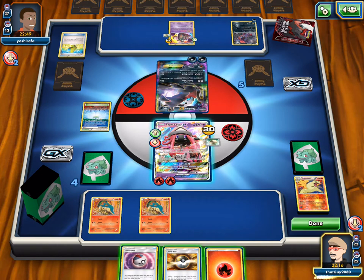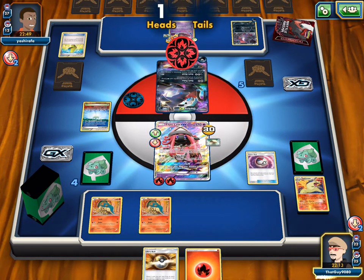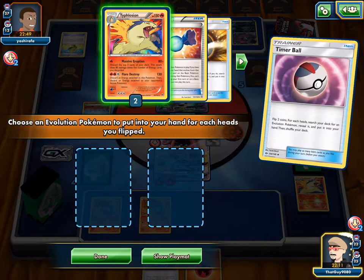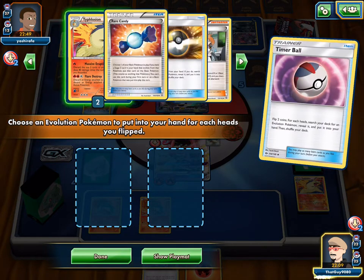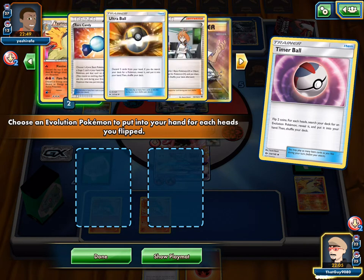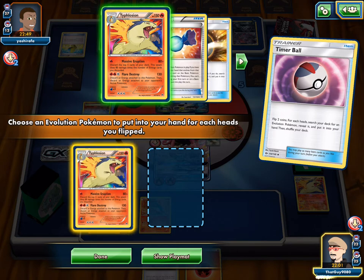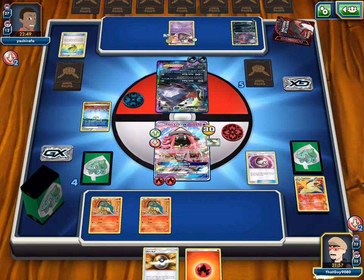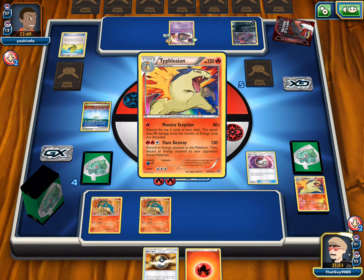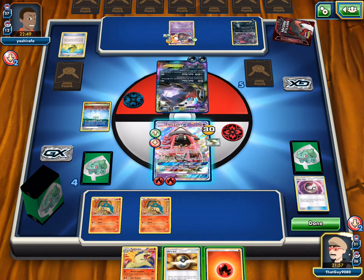We'll bring up the Lele. We can retreat back with the Float Stone. We can Timer Ball to get Quilavas out — we get double heads but no Quilavas since we discarded them both. We only have one Rare Candy left, so we'll grab one Typhlosion and hope for a Candy. Should we attach this fire energy onto Lele? We're hitting 80 right now.